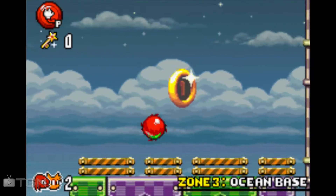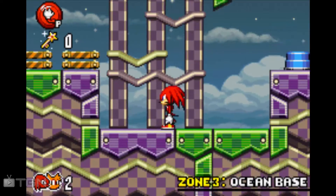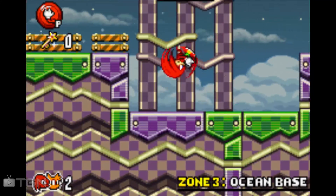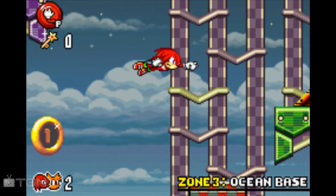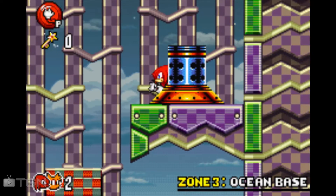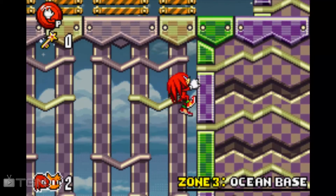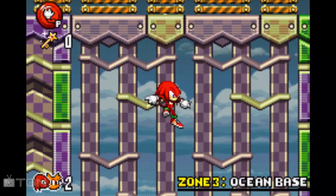That double jump into the climb is actually really useful. You can really get places with that. I can't believe I've never thought to use that before. Anyway, we have a cannon here.